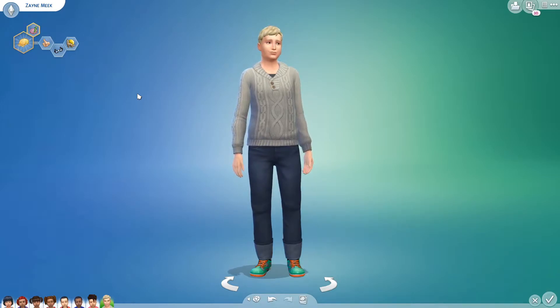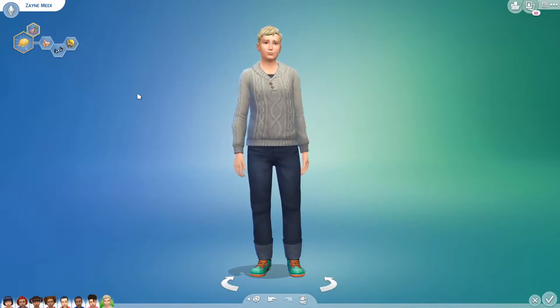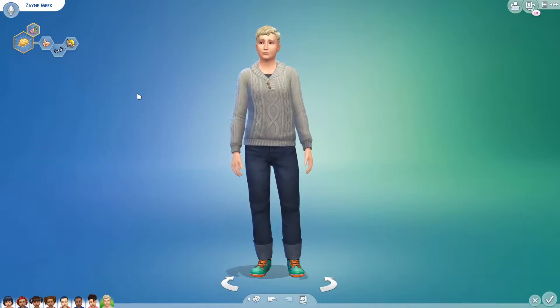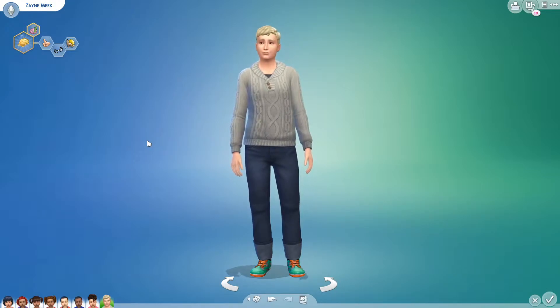For the toddlers I basically randomized — grabbed random Sims, reduced them to toddlers, and gave each one a different trait. There are eight traits for toddlers; the one I didn't choose was the Independent trait because that kind of defeats the purpose of a seven toddler challenge. I tried to make it even with male and female characters, and it worked out — four girls and three boys, with Zane being the fourth boy.